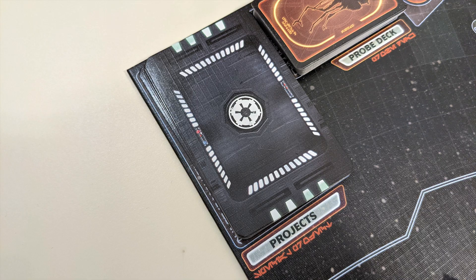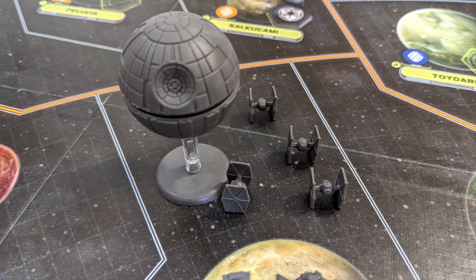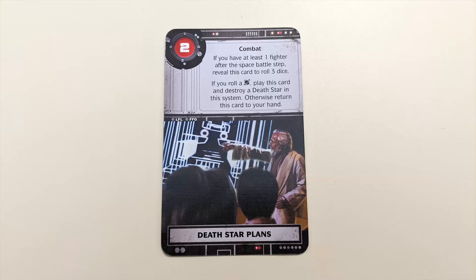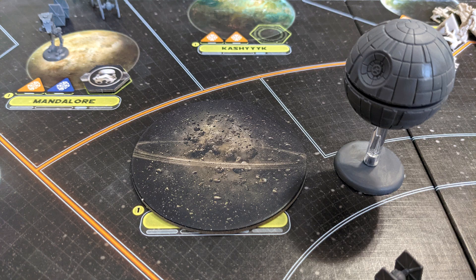Imperial players also have certain mission cards that allow access to the project card deck — special missions with powerful effects, such as constructing the Death Star. The Death Star under construction cannot be moved until it is built into the regular Death Star; it is a space station, not a ship or moon. The completed Death Star cannot take any damage — Rebels will have to find the Death Star plans objective card to attempt to take it down. If any form of the Death Star is present in combat, the Imperial side cannot retreat. The Empire can also gain access to a super laser, which can destroy entire systems. Any Rebel units in a destroyed system are destroyed themselves, while Imperial units have the chance to escape and leaders are unaffected. In future rounds, ground units can only enter that system if transported by a ship, and ground combat will no longer take place there.